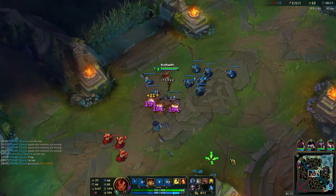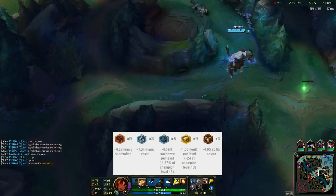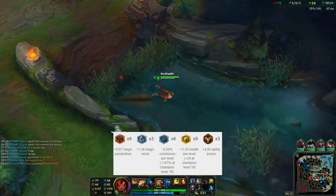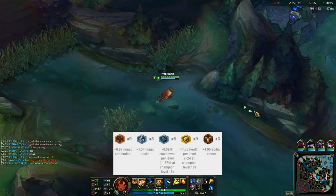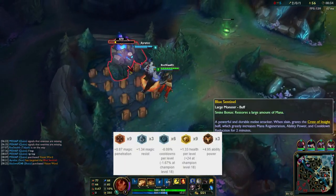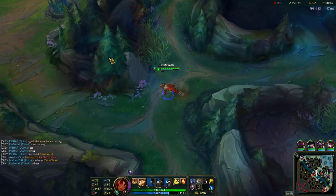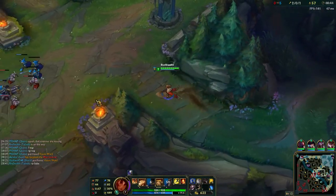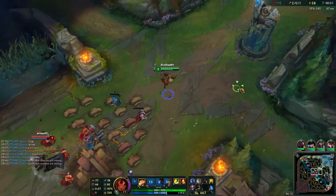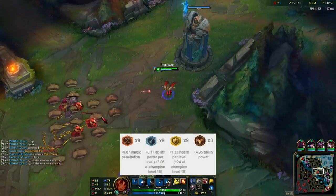The next page is one that Bjergsen is running in a lot of his Taliyah games: Magic Pen Marks, only three Magic Resist Glyphs, and then six CDR Per Level Glyphs. The reason he's running this is because you're not really going to be incorporating a lot of CDR on Taliyah, so this gives you more CDR in the late game which helps in mid to late game teamfights. He's also taking Health Per Level Seals and Ability Power Quints. The final page is for when you're really confident in your lane matchup and not scared of dying: Magic Pen Marks, Ability Power Per Level Glyphs, Health Per Level Seals, and Ability Power Quints.